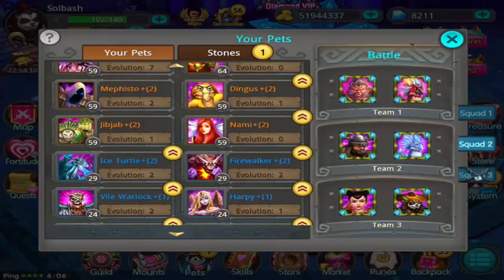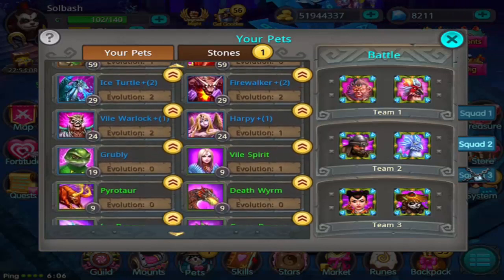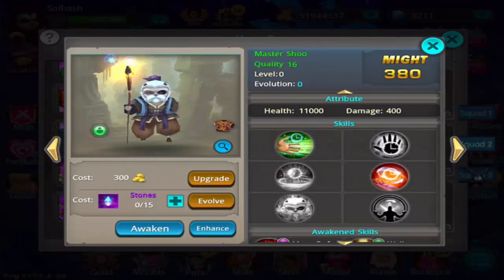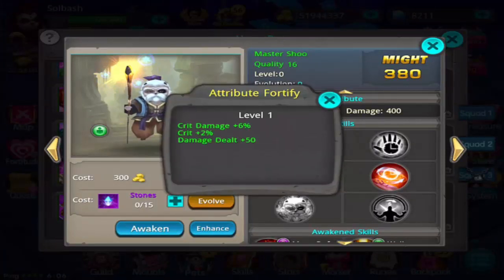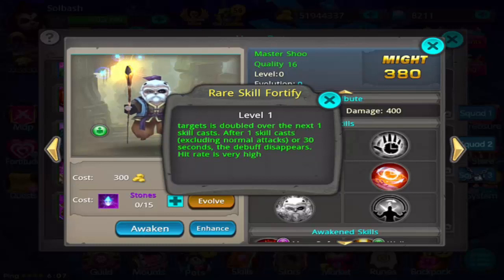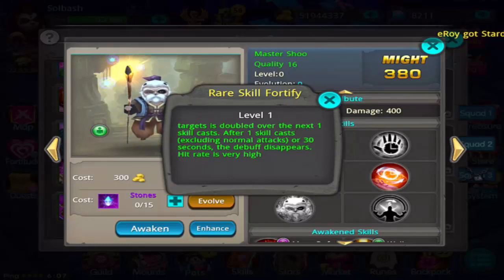The one after Ice Turtle would be Master Shoe. I've not done anything with him yet but he is added to the enhancement list now. The stats are crit damage plus 6, crit plus 2%, and damage dealt plus 50. The rare skill for the enhancement is after casting Readiness, the cooldown time of skills of nearby targets is doubled over the next one skill cast — excluding normal attacks — or 30 seconds, then the debuff disappears. Hit rate is very high.